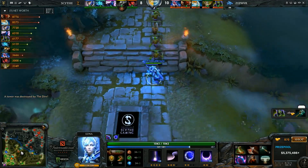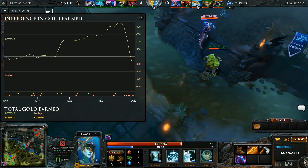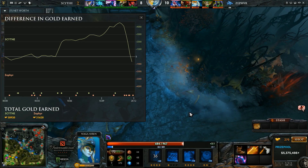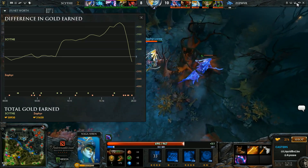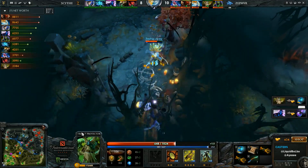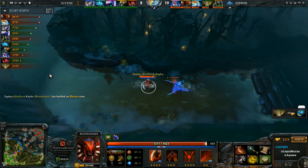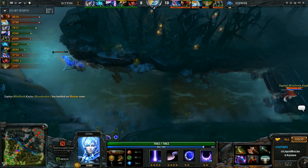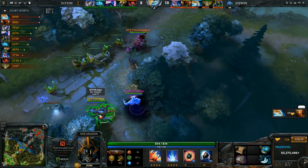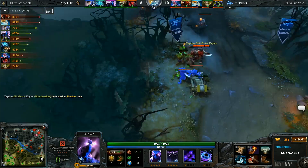With that they get one tower, and looking at the gold graph, it's already heading back in Zephyr's favor. They have a Naga. Looking at Naga's stash — he has Boots of Travel. This Naga's going to be playing a huge threat onto Scythe's team. With the Boots of Travel, whenever you see a Naga go this hardcore for Boots to Travel into Radiance, you have every opportunity to prevent her from getting them up. But now at 20 minutes with those up, it's going to be an uphill fight. Naga has caught up with Blitz — they're now the two most farmed heroes in the game.